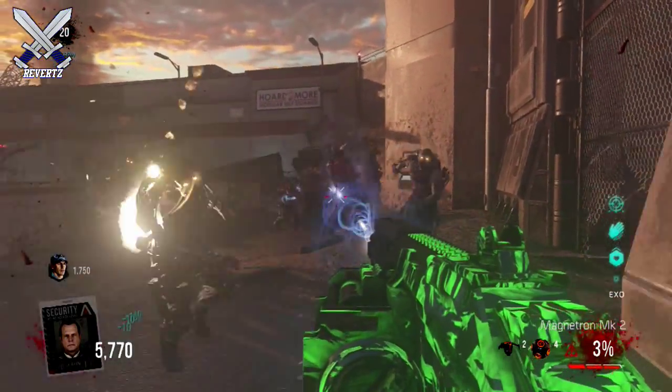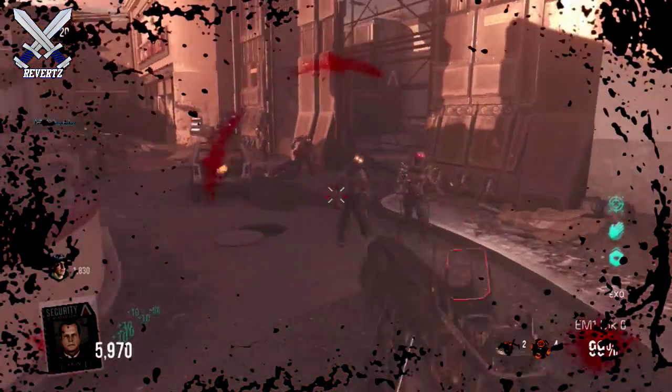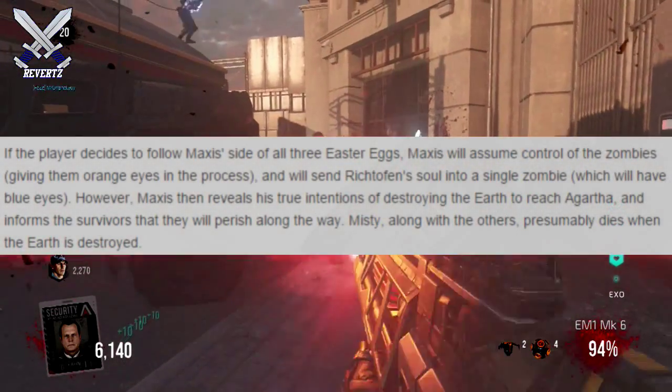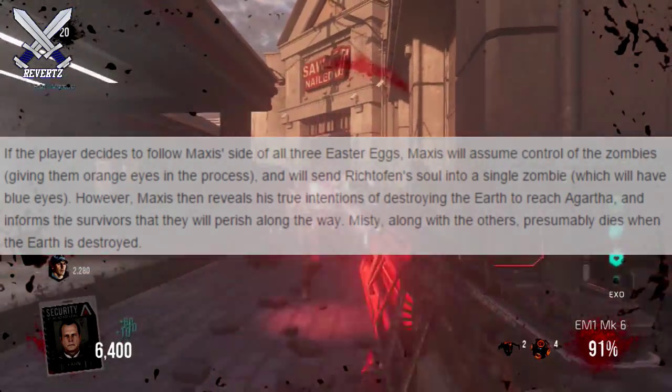Now if you take a look at the background of this image, this isn't a map from Black Ops 2 zombies, so that really gets me speculating on if this image does in fact have something to do with the Black Ops 3 zombie story mode and maybe the return of the Green Run survivors. But according to the zombies storyline and the zombies wiki, all four characters are presumed to be dead when the earth blew up — but the keyword in that sentence is 'presumed.'